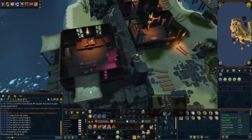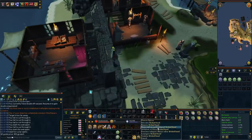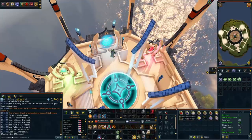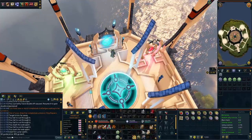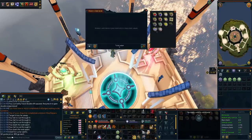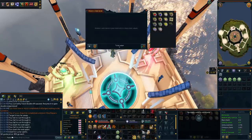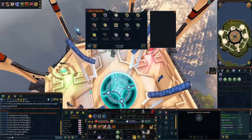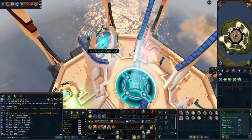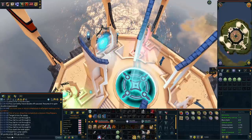Next up we want to teleport to the Runecrafting Guild. We've done our rune shop run and before we proceed I'm just going to show you guys how much money we've already made. All of what we've got in our inventory cost us 950k to purchase, and when we put it in the price checker it resells for 2.2 mil — so already we've made 1.2 mil doing this run.